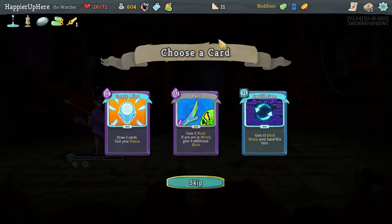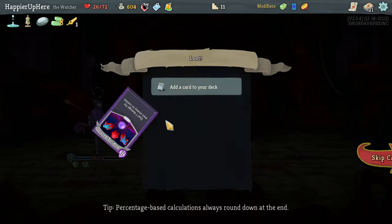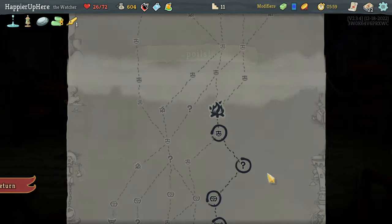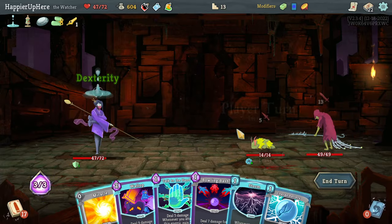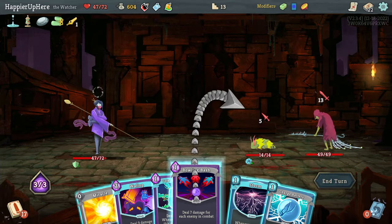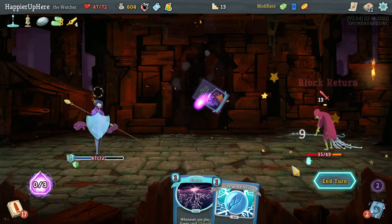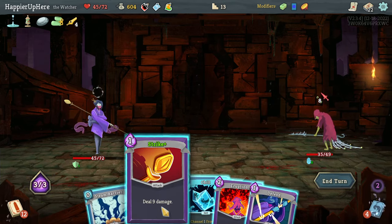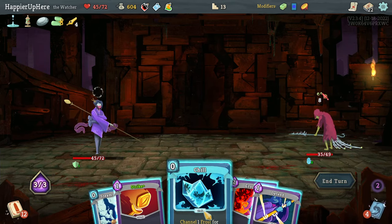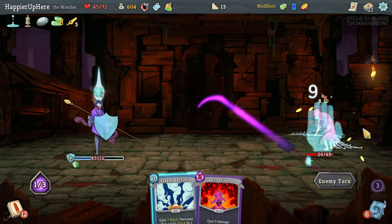Got a Fruit Juice potion which I might drink as soon as I get another potion offered. Equilibrium, Halt, Empty Mind — all good. I think I'll take Bowling Bash, and then Equilibrium. Can't upgrade — I have to rest, which is fine. Waiver and the Louse — I can kill the Louse with Bowling Bash. Let's do Talk to the Hand as well as Wallop — allows me to be almost fully defended. I don't think I can kill yet — 18, 27, no. Let's do Chill, Defend, and Strike.